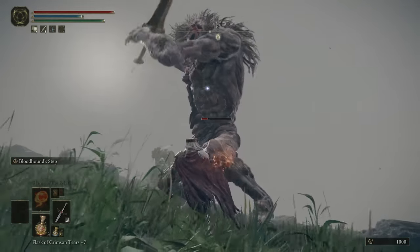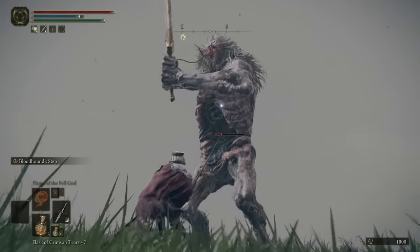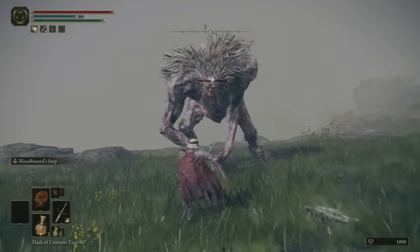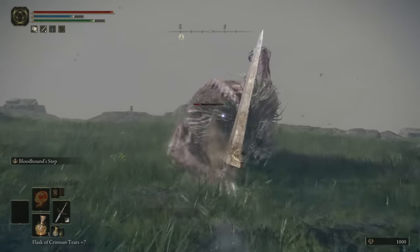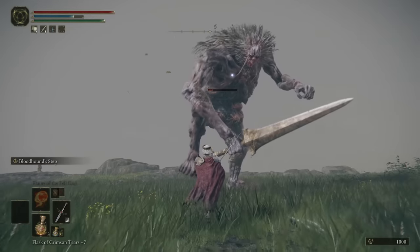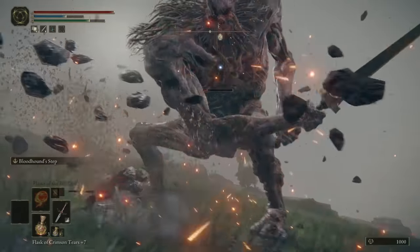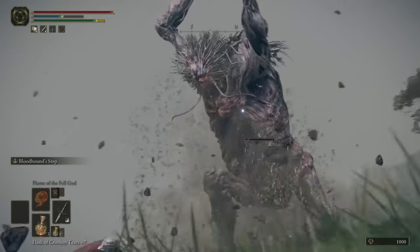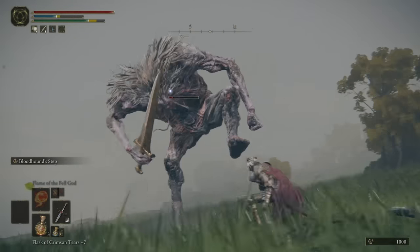With Bloodhound Step, you can quite literally be all around a boss. You could go in, do some damage, back up, go behind him, go in front of him, go left, go right. You're extremely fast and you have so much control over your movement — a roll just doesn't compete. This makes a lot of boss fights so much easier because sometimes they literally can't keep up with you. And can we just talk about how much cooler using Bloodhound Step makes every single boss fight look? This is exactly why so many people love Bloodborne combat.